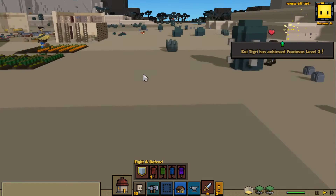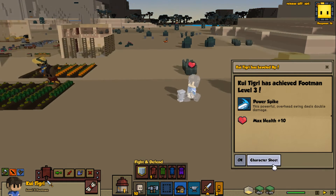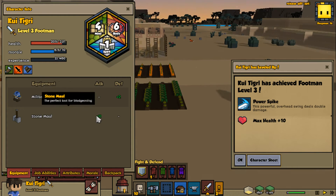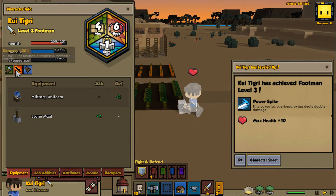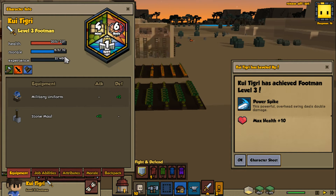Hey cool - Footman level 3! What does that mean? Power strike - this powerful overhead swing deals double damage. Nice, I like that. Stillmaw was plus 10. Cool. So his health, his morale, and his experience to the next level. I didn't know I could see experience.